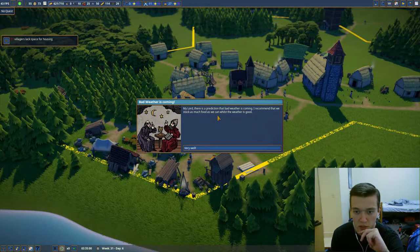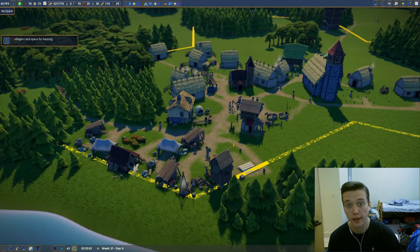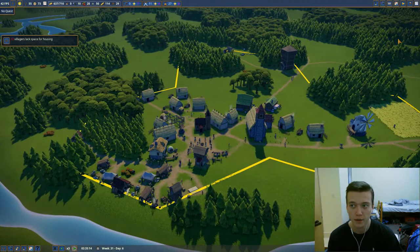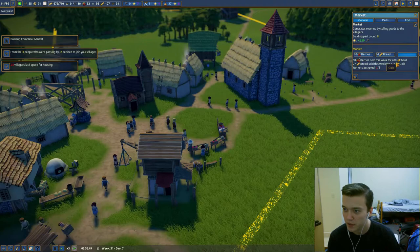My lord, there is a prediction that bad weather is coming. I recommend that we stock up as much food as we can while the weather is good. Okay, cool — hopefully that's enough food. Berries are running low. Let's see if we can get another forager's hut. Our market is complete!